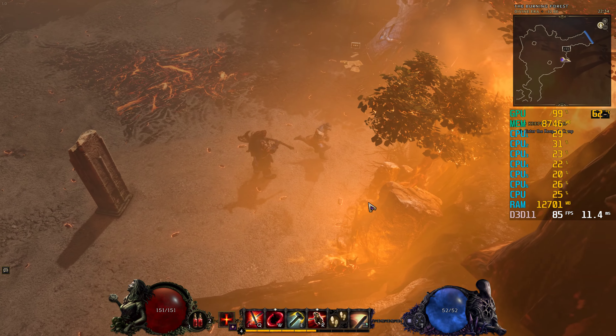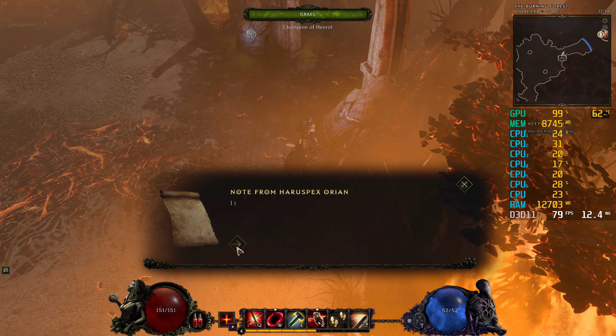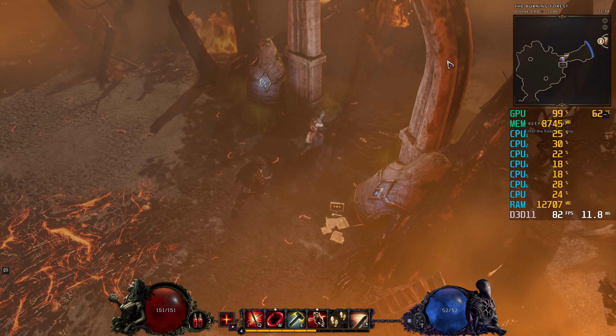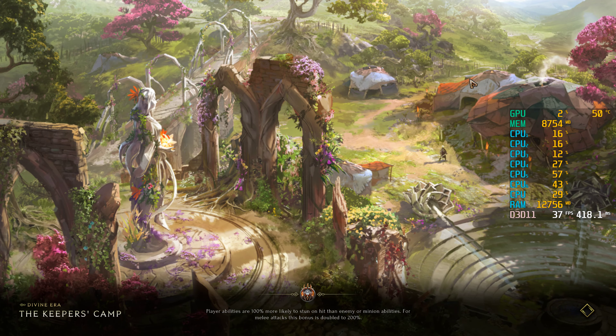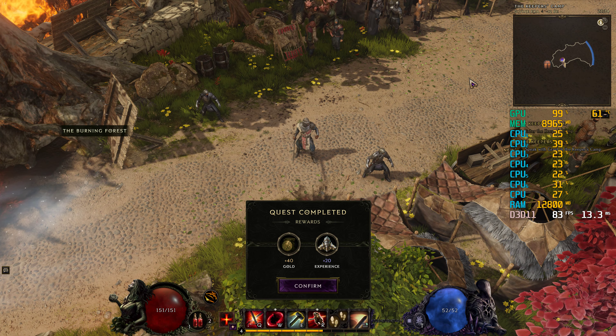I can imagine what's going to happen — we're just going to stumble upon more enemies. They're not guarding the ruins; they're traveling between them, over and over. Quest completed. Rewards: 40 gold, 20 experience. Thank you.